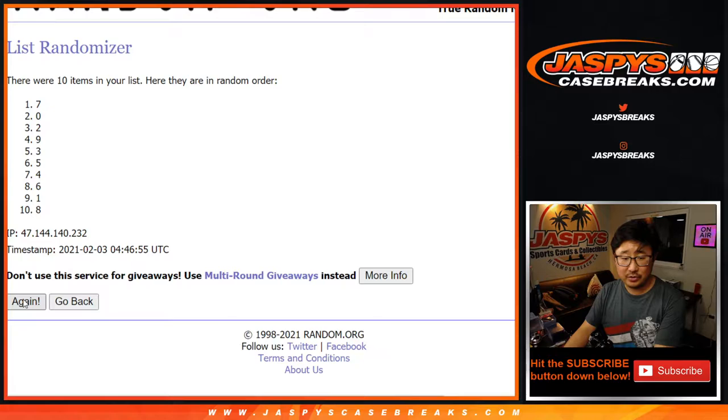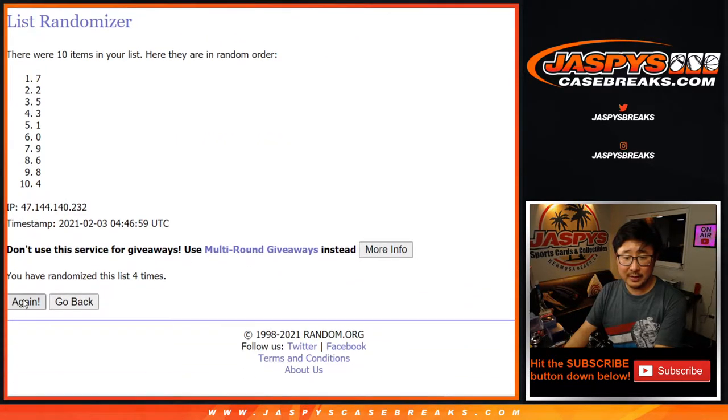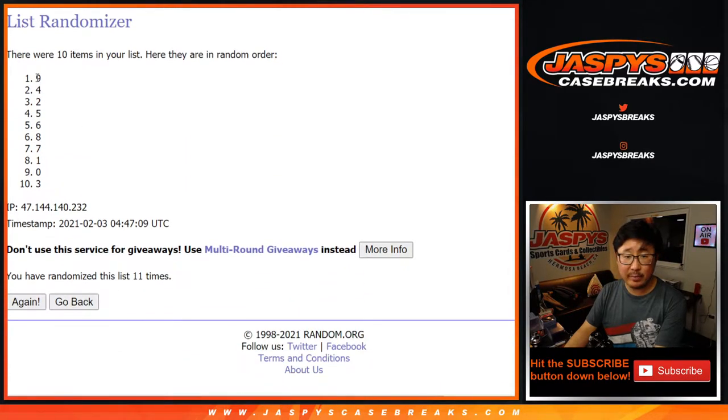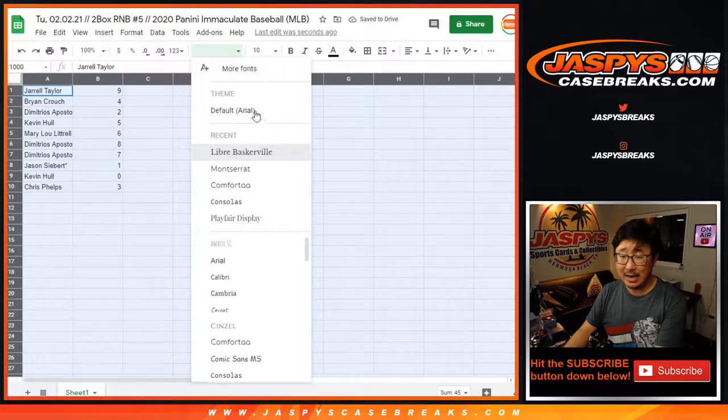After eleven, we've got nine down to three. Remember, zero gets you any and all redemptions, including one-on-one redemptions. One still gets you live one-of-ones.